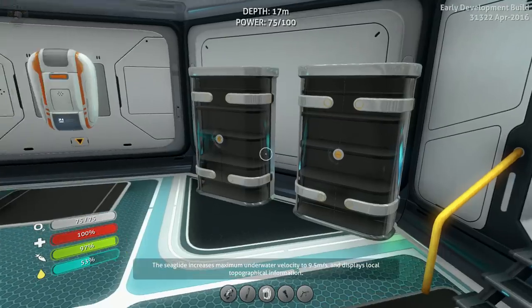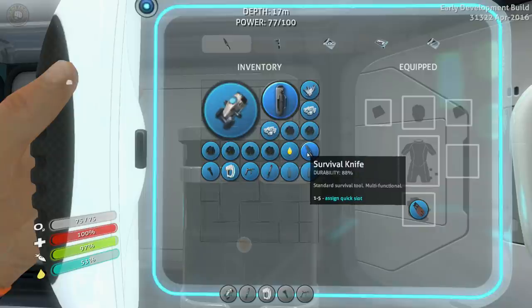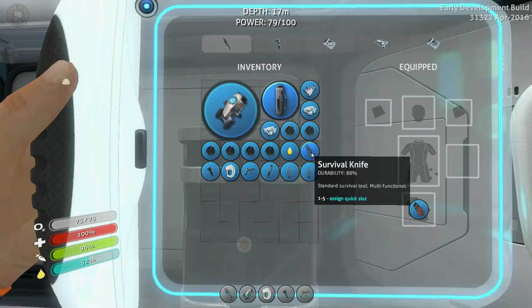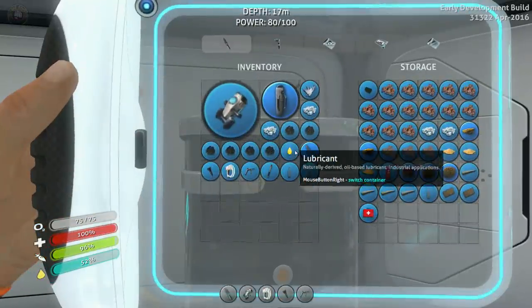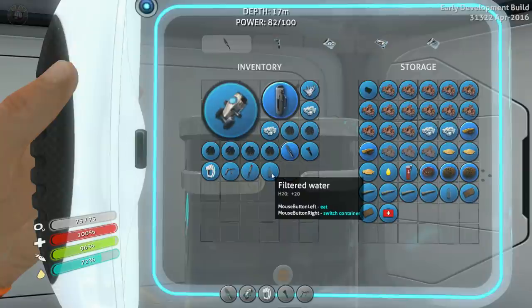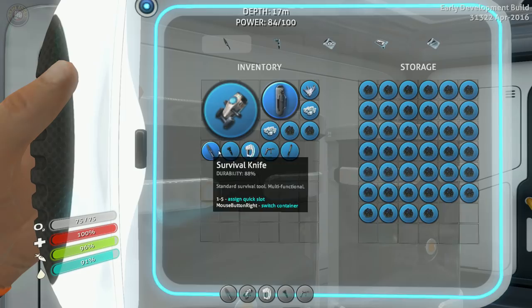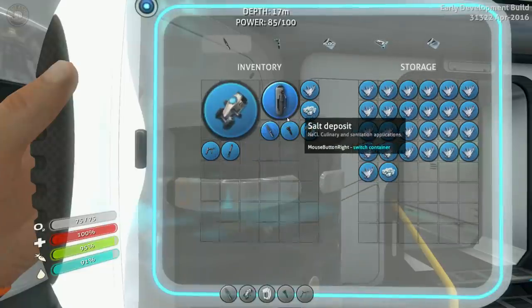Sea glide increases your maximum underwater range. We are going to change our hotbar — move the sea glide to slot two and this to slot one. There's extra stuff we'll dump here. We'll drink some water, make sure we're full. We got some stoker teeth too, which is really cool — very handy, we can make some special glass with those. Okay, we're going to investigate with the sea glide and try it out.